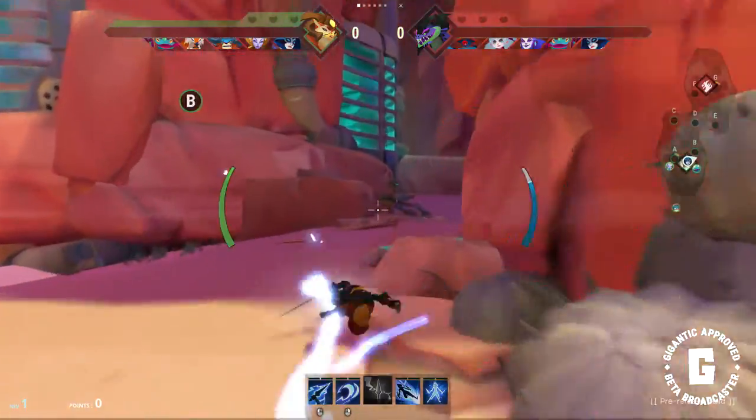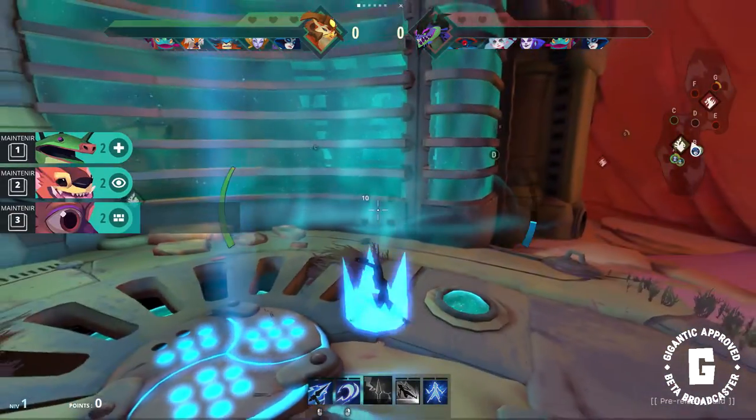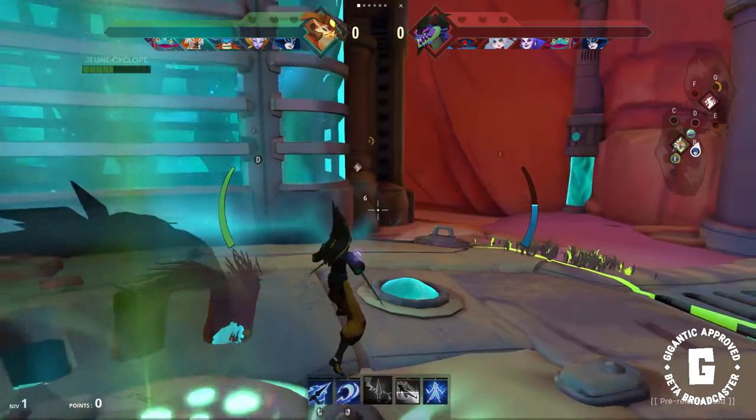First thing to do here is to go on a summoning point — A, B, or C — to summon a creature which will help you during the battle and collect orbs.